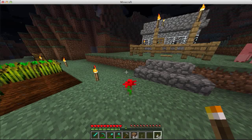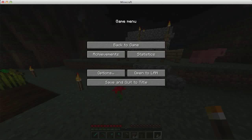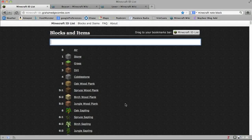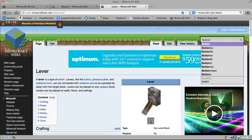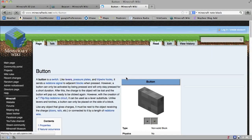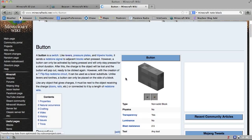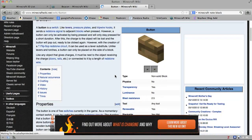I'm going to head over to my web browser and show you how to use the Minecraft wiki. Here we are at the Minecraft wiki. Here's an example of lever — I could also type in 'button.' I get a few other languages, but I get button, and I can do a search. It gives a description and different color options. There's a wood button and a stone button — I prefer the wood buttons, they stand out a little bit better.